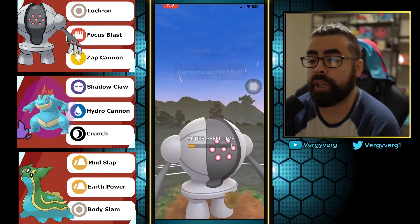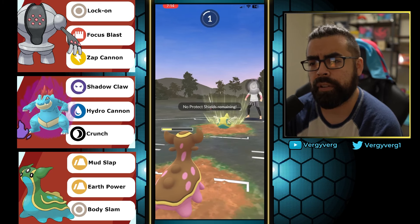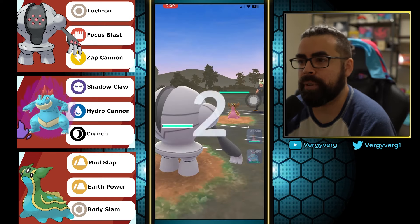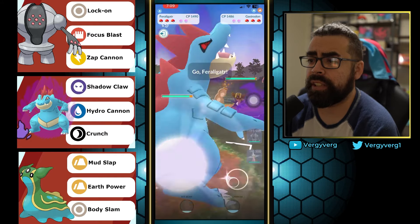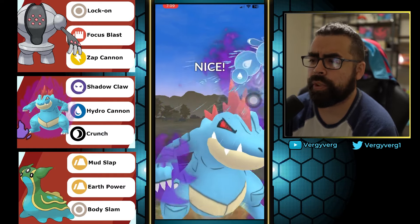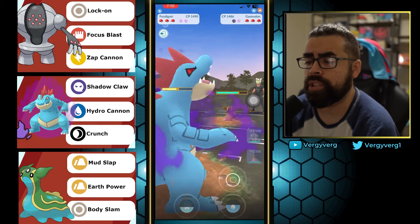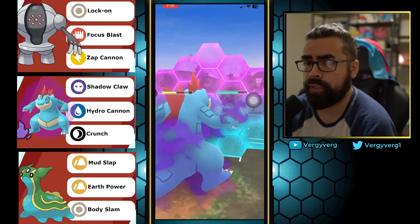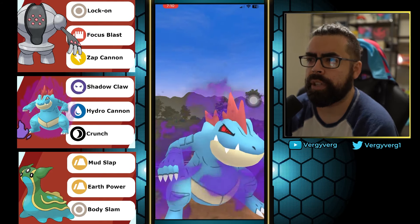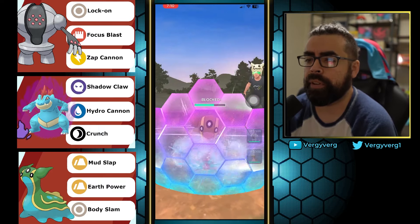They do end up switching into Dunsparce — they can get to a move before we can, but we can shield and definitely get to Focus Blast before they get to another Drill Run. Dunsparce is one of the other buffed mons this season, just from Rollout being buffed with higher attack damage. Probably going to let the Registeel go here. They are playing very well, getting the energy count. They're only one Mud Slap away, so hoping they're not at back-to-back. They are back-to-back, but we do live the Drill Run.